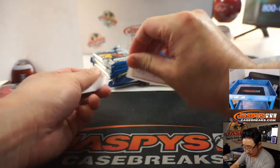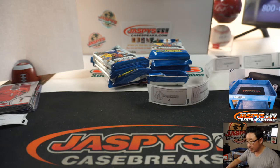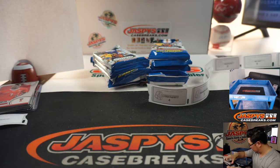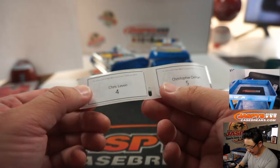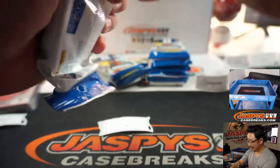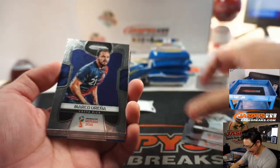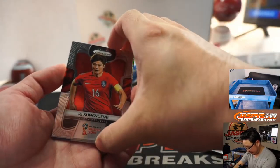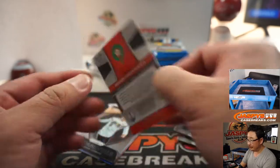Alright, there you go Tony. Thanks for getting in, appreciate it. It's jaskiescasebreaks at gmail dot com. Let me know when you send it — I can put an eyeball on it and make sure it didn't go to a spam folder or something. There's Chris Levin, he's got one pack, pack four. And we've got a silver of Mubarak Boussoufa from Morocco.